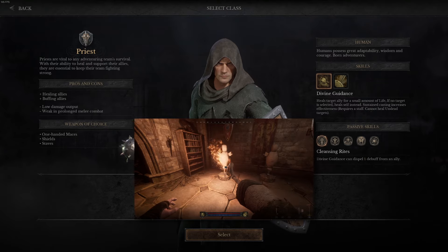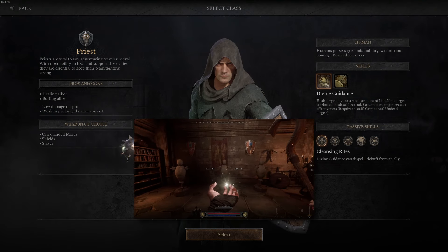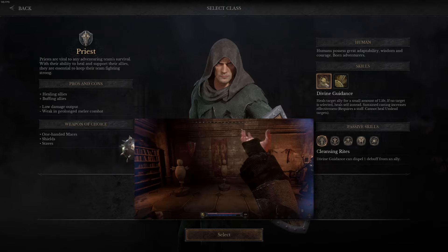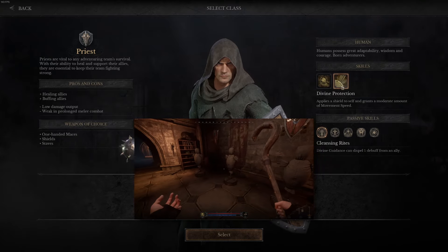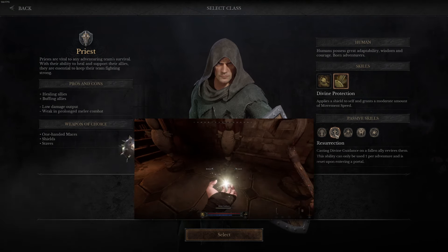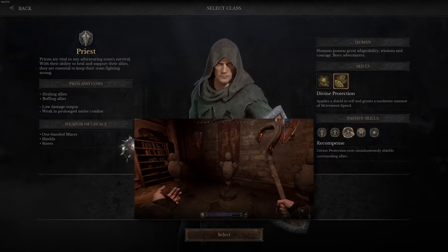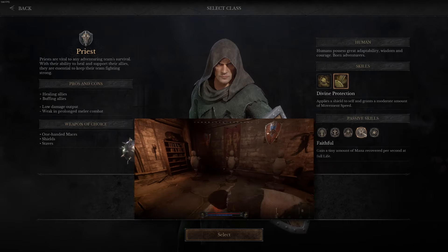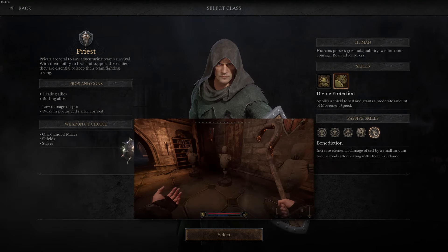The Priest is a healer who can also apply buffs to allies. The melee capabilities are limited and the one-handed mace has only a very short range. The skills are Divine Guidance and Divine Protection. The passive skills are Cleansing Rites, Resurrection, Recompense, Faithful, and Benediction.